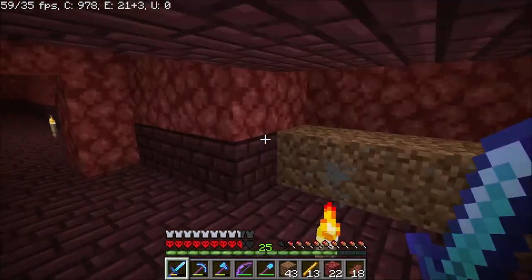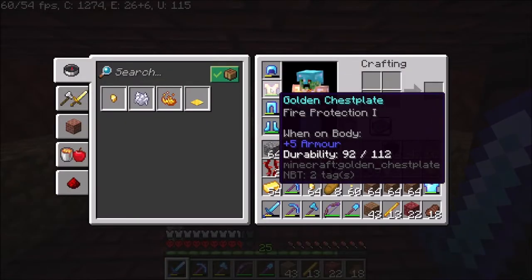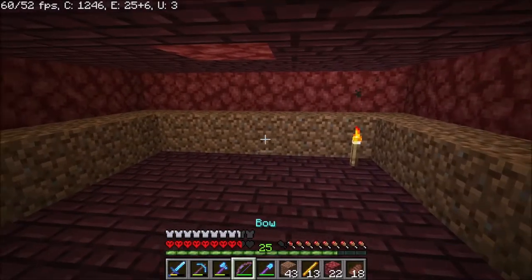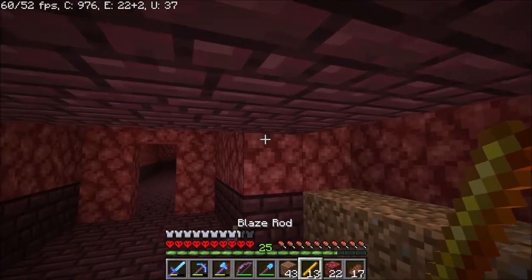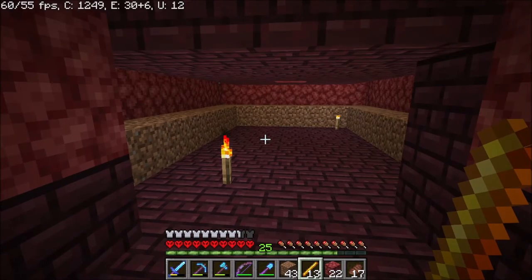Since my last little scare with the piglins that nearly killed me, I did go and get a bit of fire protection on the chestplate and also managed to get some fire protection on the boots which is really good - though you can see the depth strider has dropped down in levels. I'm just going to go ahead and get a few more of these blaze rods here, and then we need to hunt out for a biome that generates the lovely slime balls.